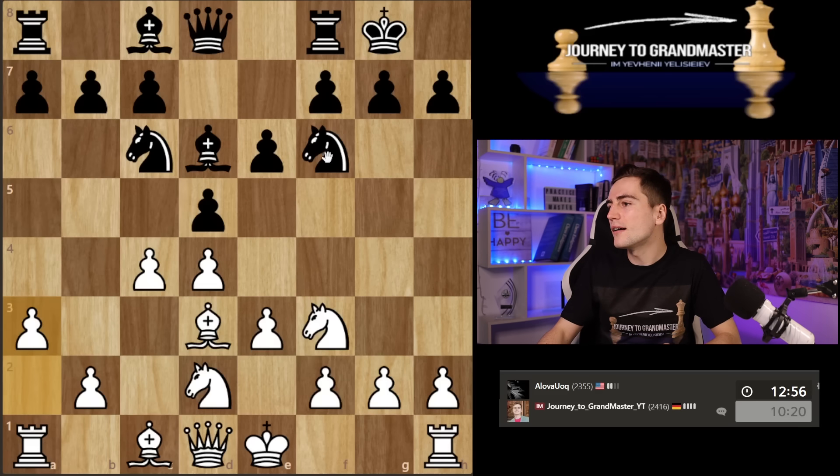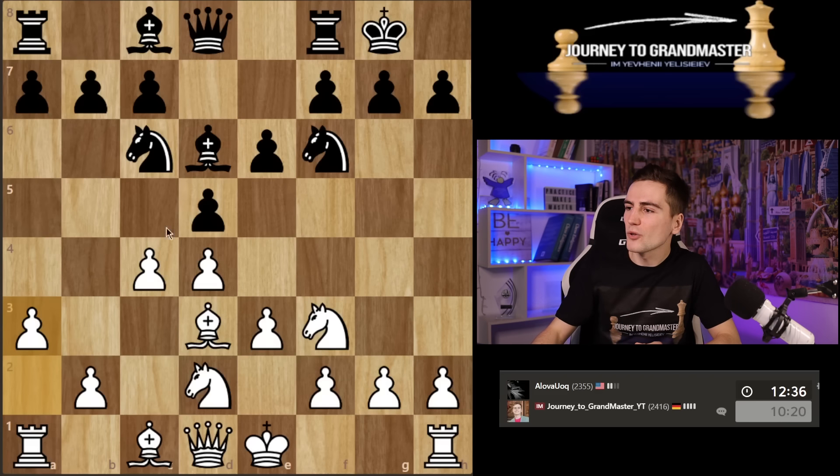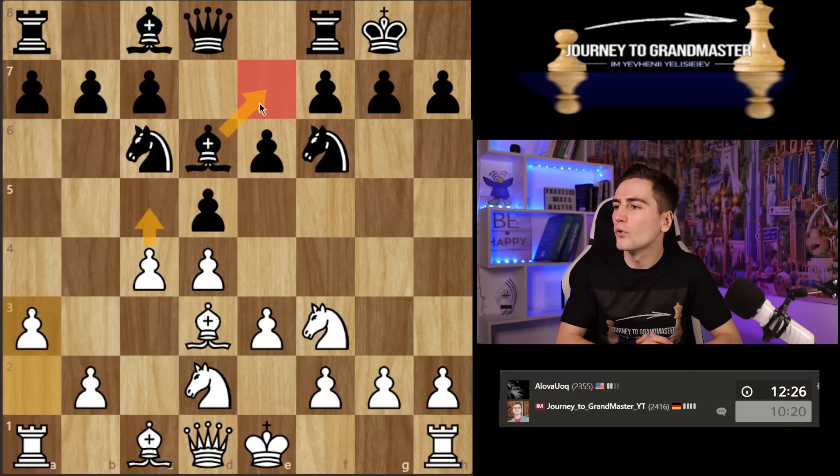Here, maybe if knight e4 and f5 were possible simultaneously that would be interesting. But unfortunately that's never possible because this bishop stays extremely passive. That is why you desperately need, from my point of view, to play e5. Maybe there was a point in starting with c5 first — now he plays rook e8 and the bishop can go to f8. If I had started with c5, the bishop must go to e7 and then e5 is much more difficult to implement.